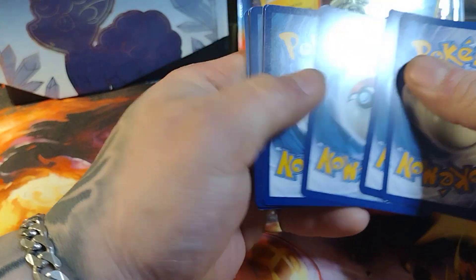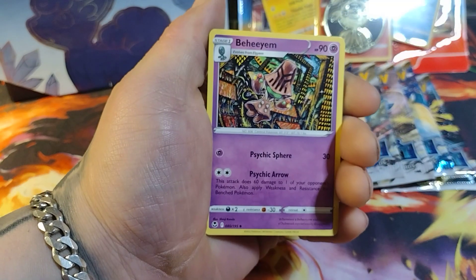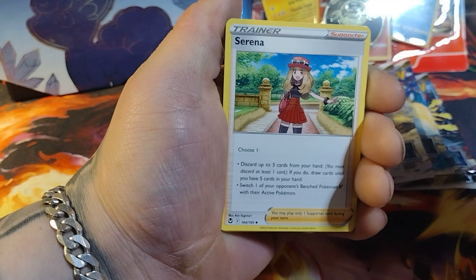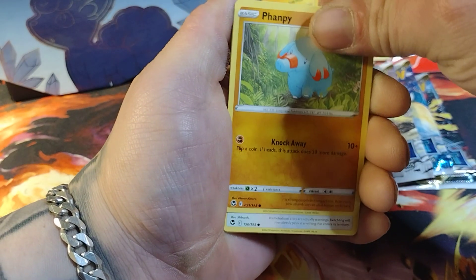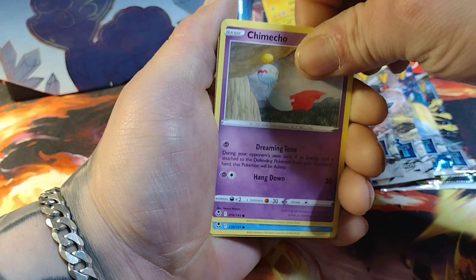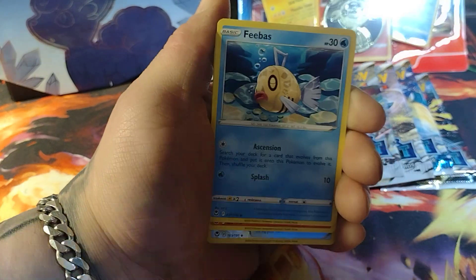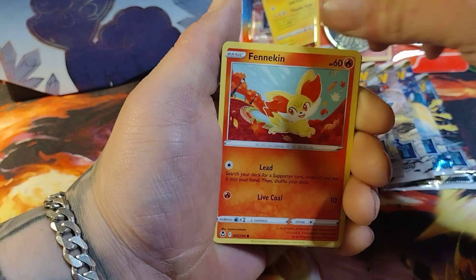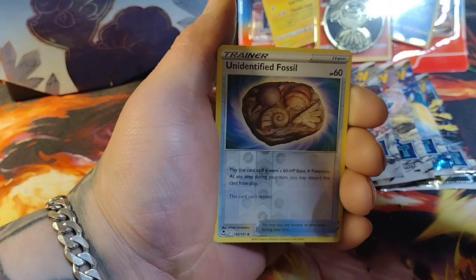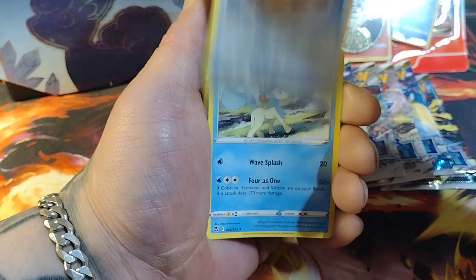Alright, into Pack 1. We got energy, Emergency Jelly, Serena, Fanfie, something like that, Fletchling, Chimecho, Fennekin, Unidentified Fossil, and a Kildo. Not a good start but hopefully it'll get a little bit better. Let's check the Fennekin.